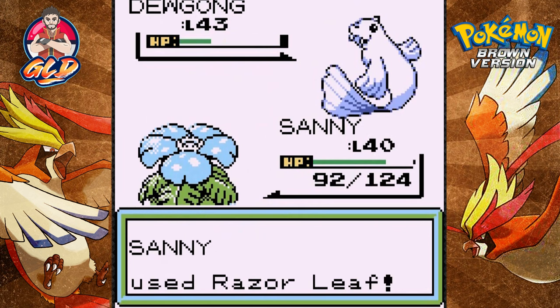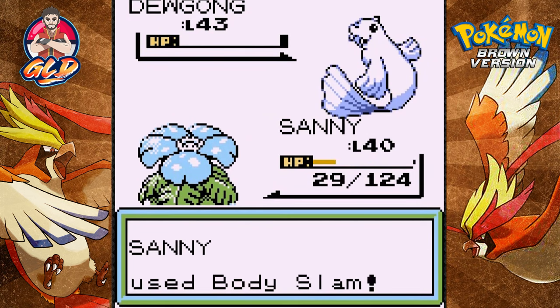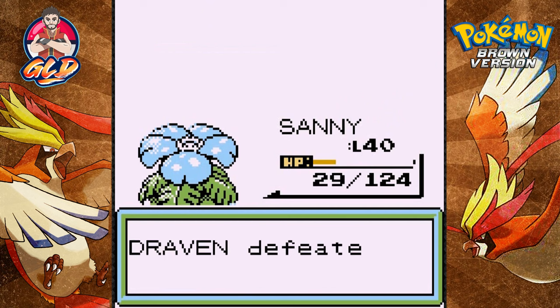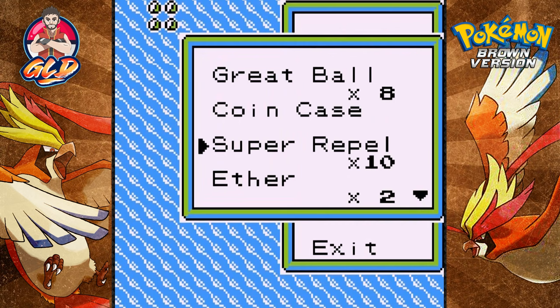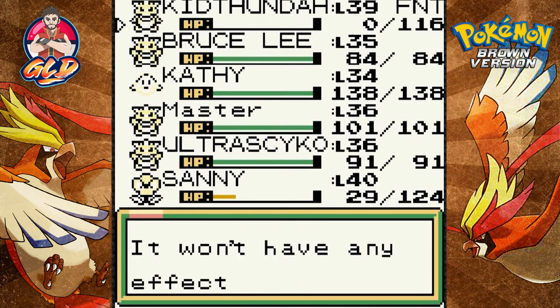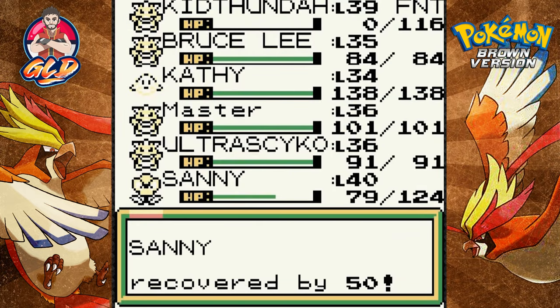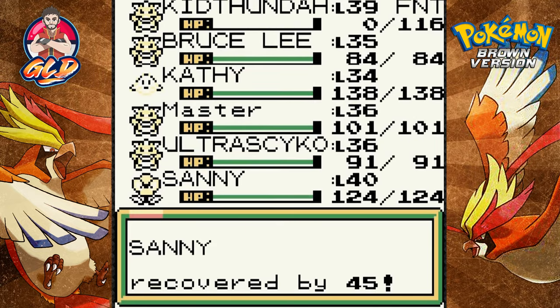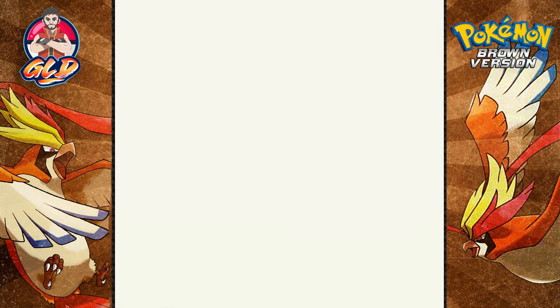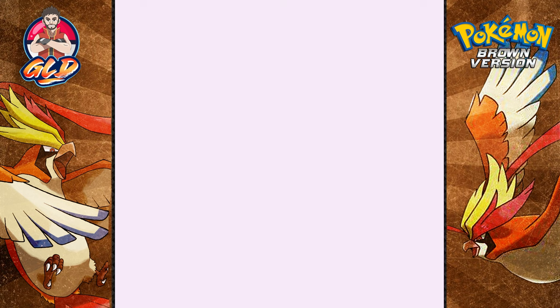Razor Leaf hits it pretty hard and almost defeats this guy. Here comes an Aurora Beam - it's also strong against my Pokemon. Body Slam for the win! There's the experience points and Sunny is victorious. Other things I've been trying to improve on is the editing - you'd normally see me not edit out a lot of stuff that goes on in the game, but I've been making the improvement to add just a little bit more to my walkthroughs.